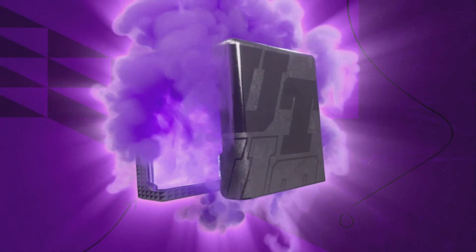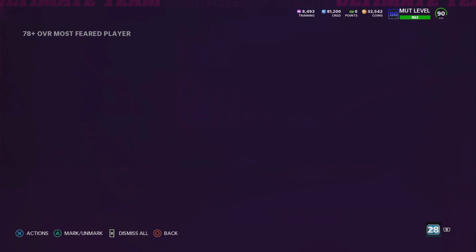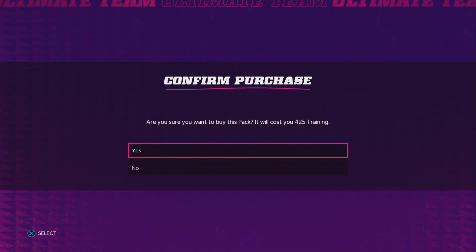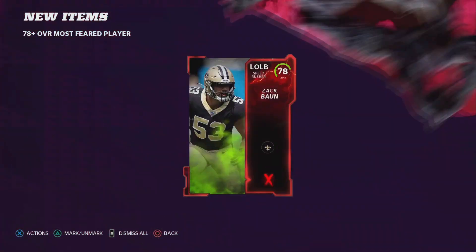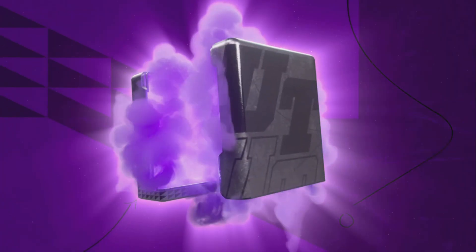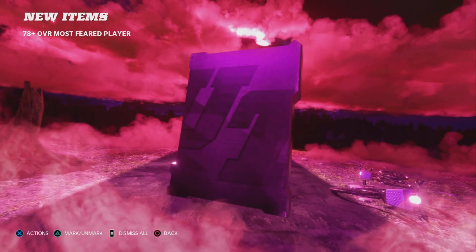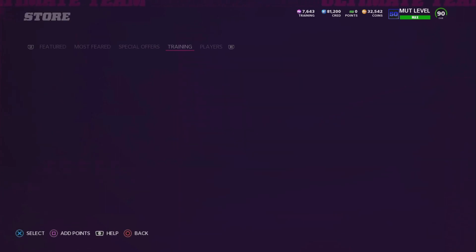This re-roll here, in my opinion, is the best coin-making method in the game right now. I've seen a lot of people make coins from doing this set. If you want to be smart, you put the cards under 80 overall into a set to get 81s and then quick sell those cards — that's really what people have been doing. Where are my 85s at? This is what they do — they let you get profit and then give you nothing after that. The last Most Feared drop gave me absolutely nothing the second time I re-rolled. I probably should have just taken my profit.